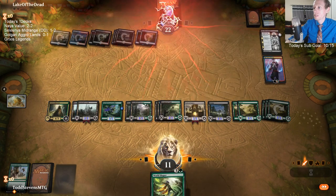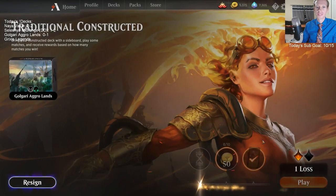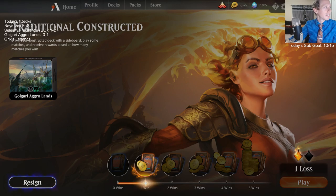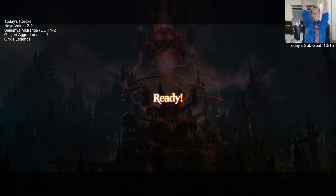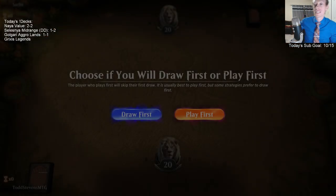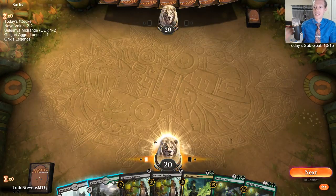We attack. Aggro Lands! We are 1 and 1. Our deck's good against Grixis — I don't think our opponent was expecting to get one-shot like that. That's what our deck can do. We got to see it work — Mending of Dominaria third chapter put a ton of lands into play, then find a Sylvan Awakening and kill our opponent. That's exactly what we want to do.